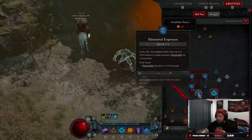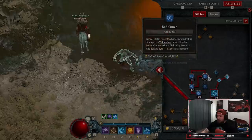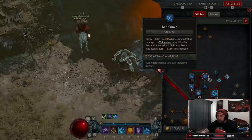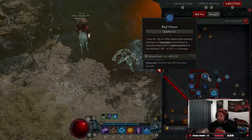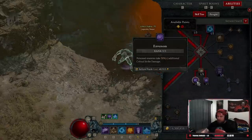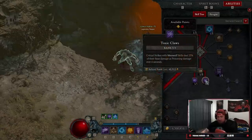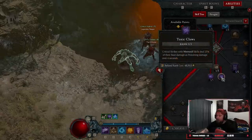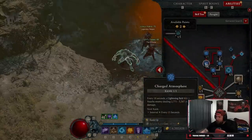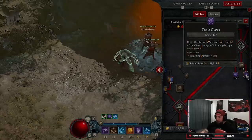Then we're doing one point Elemental Exposure, one point in Charge Atmosphere, three points in Electrical Shock to deal more damage when enemies are immobilized - which should happen all the time with Storm Strike. Then we have Bad Omen: on a lucky hit against vulnerable, immobilized, or stunned enemies they get an extra lightning bolt for more damage, which is really cool. Then we take one point Neurotoxin, three points for 30% increased critical strike damage against poison enemies - which is always going to happen. Three points in Toxic Claws for werewolf skills dealing more poison damage - though you could drop this and put points elsewhere if you wanted.